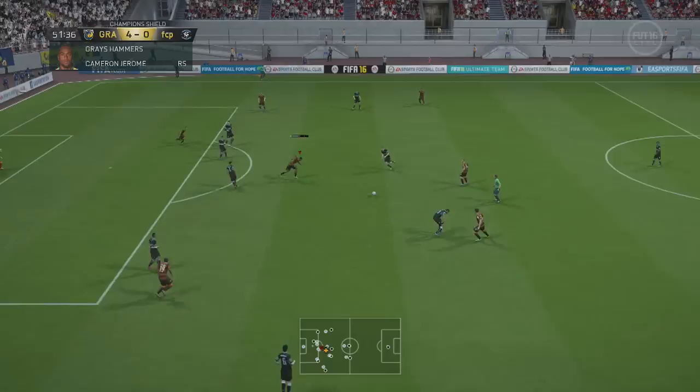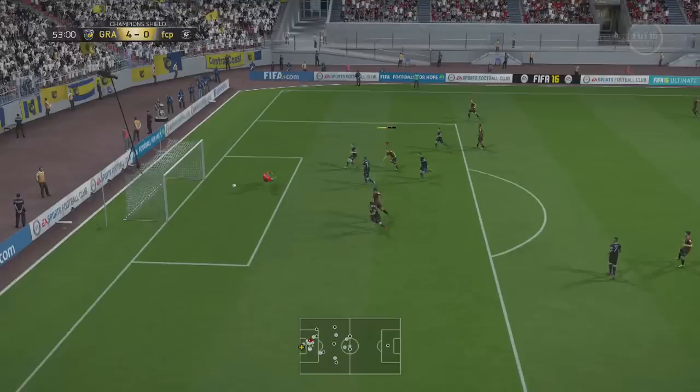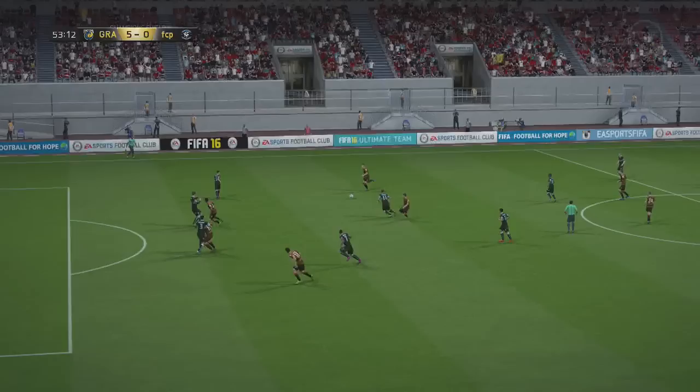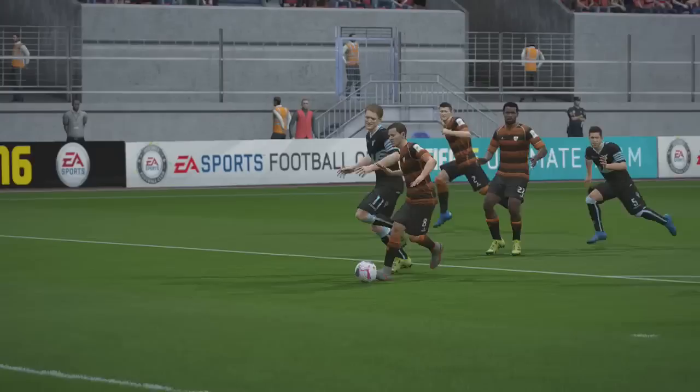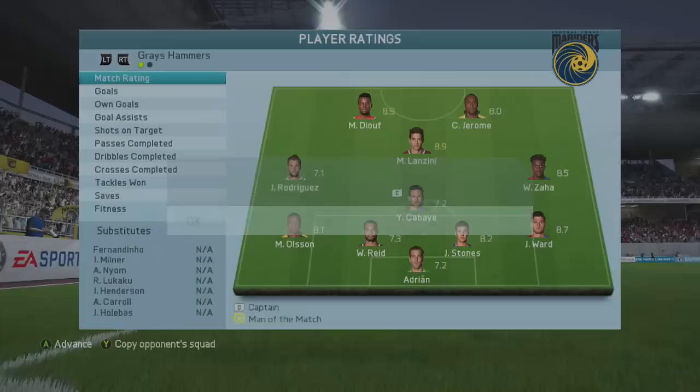Rodriguez gets onto the ball, plays it into the path of Juve, gets cleared away — Stones finds Lanzini, Lanzini to Ward, Ward back to Lanzini, Lanzini through on goal — of course he finds the back of the net. That is a goal, and that is how we play football. The guy rage quits after this — a 5-0 win. We just played so well. Lanzini recap: 350 coins, very cheap, great player, dominated games — he is awesome.